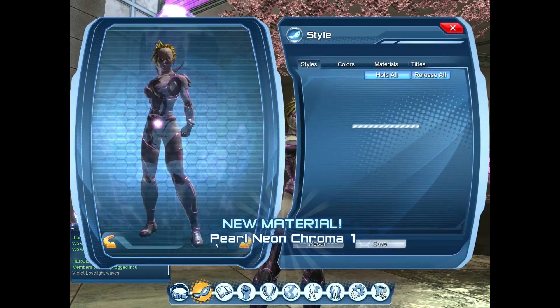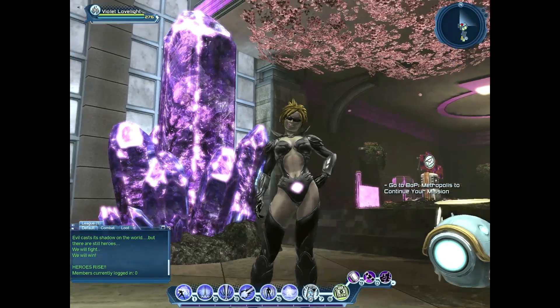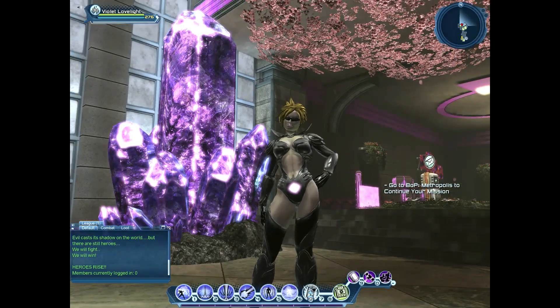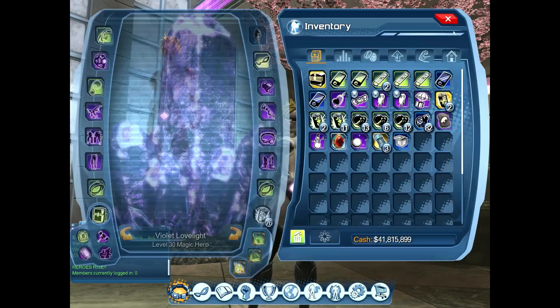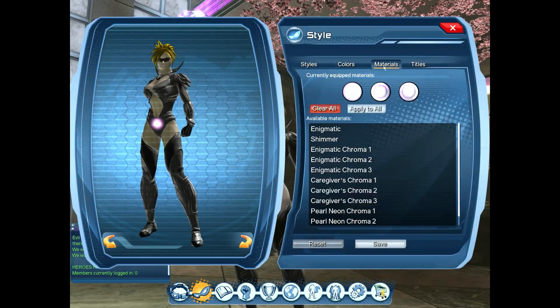Now, I'm going to go ahead and set my colors on my palette. I'm going to set them all to black so that when I put on the material, you can see the highlights that come from my color palette versus the light color of the material, because you can influence the colors on these, which is great.